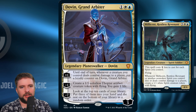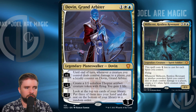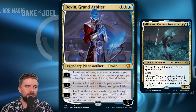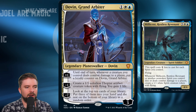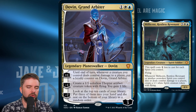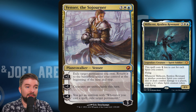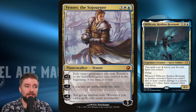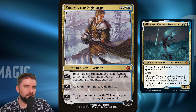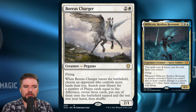Let's talk about the cuts. I would start with the Planeswalker included — Dovin, Grand Arbiter. It's fine; the plus one puts loyalty counters when creatures deal combat damage, so you could drop it before a big swing and then use that minus seven to look at the top ten of your library and put three cards into your hand. But I don't really like this Planeswalker in a deck like this — it's really low loyalty. If you do want a Planeswalker, Venser, the Sojourner at $16 is a bit better; that minus one makes creatures unblockable this turn, which could be a win condition right there.